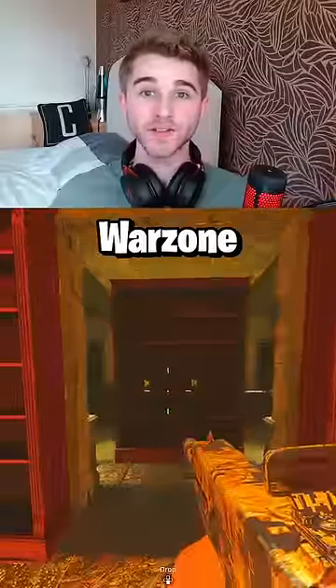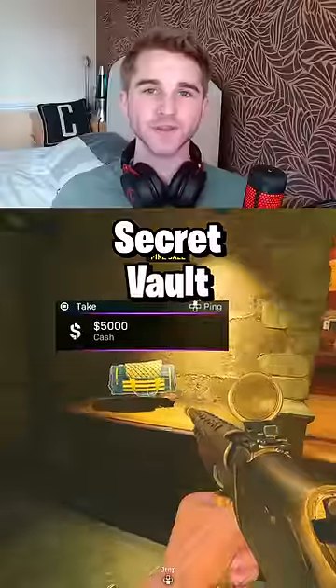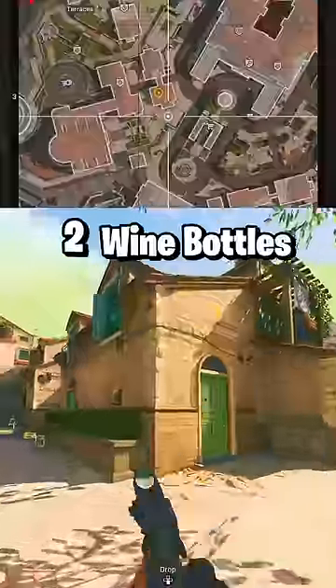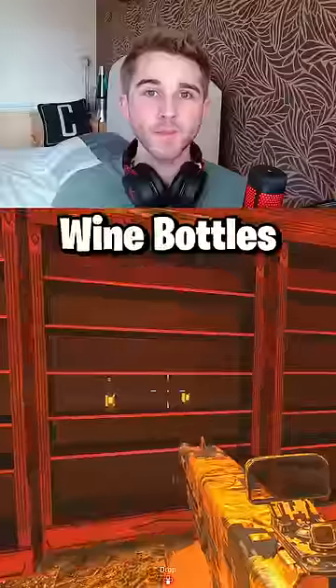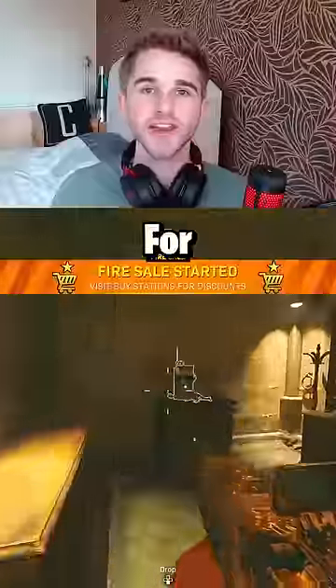I'm going through every easter egg currently in Warzone, and this is Fortune's Keep's Secret Vault. To access this, you need to pick up two wine bottles from various spawns around the map. Then head to the main table and place the wine bottles on the middle shelf, where it opens up for legendary loot.